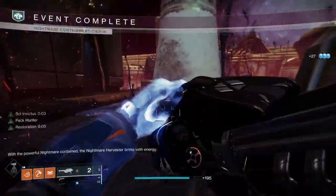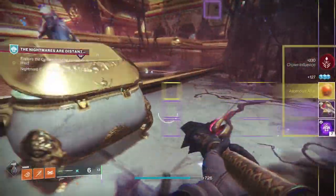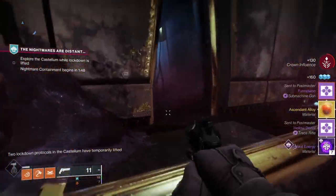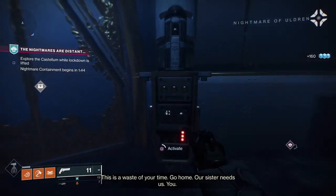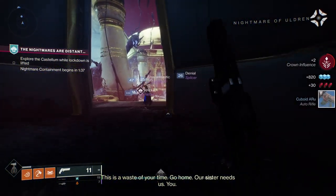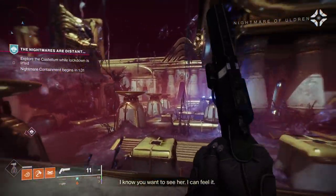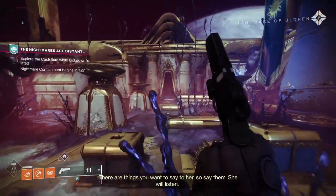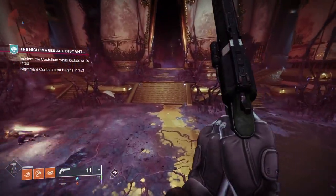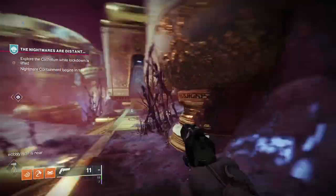After the Cosmodrome I go to Nessus, then to Europa. On a Tuesday there's a weekly for doing public events, patrols, and lost sectors — I pick that up along with the four dailies and five repeatables. Then I go to the Throne World. The difference between a daily and a repeatable: dailies have an XP-plus icon, repeatables just have XP. If I get a repeatable for doing a public event, I delete that bounty and pick up another one, because that way nearly all the bounties I've picked up can be done in one lost sector run — about five minutes. That's nine bounties in five minutes.